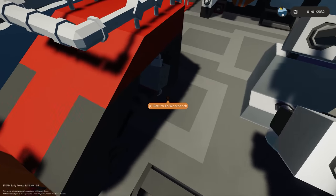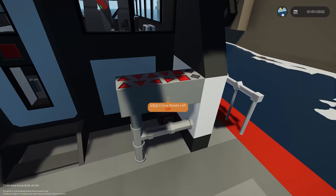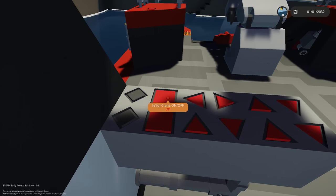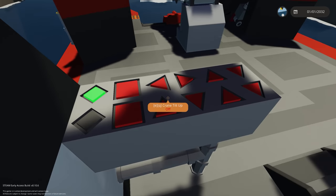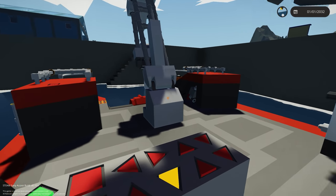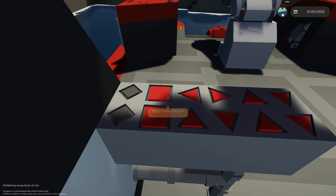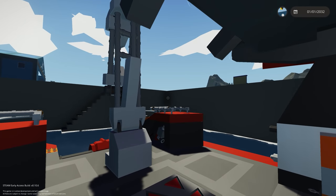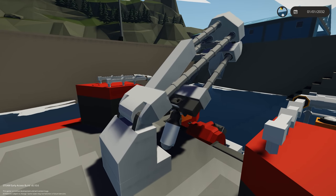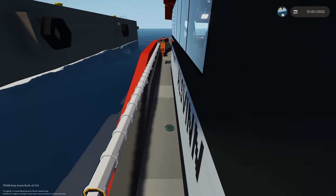On the back deck we have a magnet and controls for that, an emergency flare, what looks like firefighting equipment, and the rear crane which you can operate. Crane on/off, connect, left, right, up, down — nice little crane. We also have what looks like refueling electric. Getting to the front: another emergency flare, mooring, and there appears to be a water cannon hiding underneath here we'll have to check out.